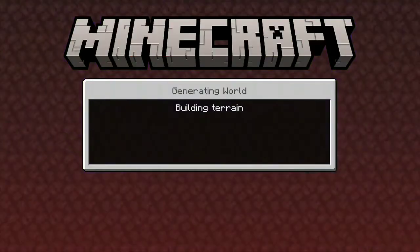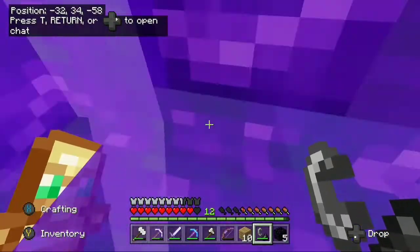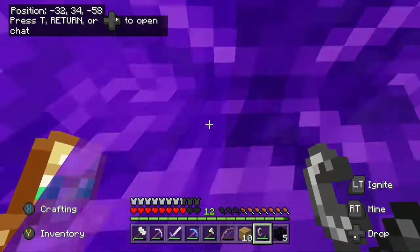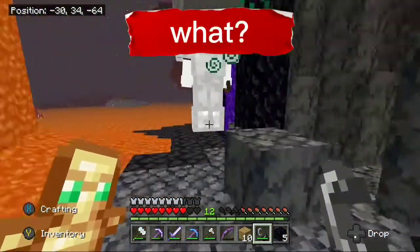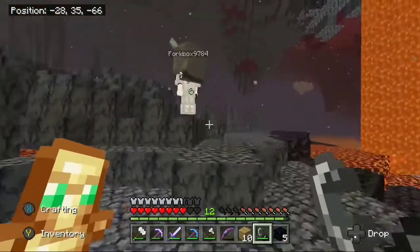It just looks so gross. Is there a nether spawn here? I'll see — I don't know, I can't see anything. Oh God, there's rounds in the nether. I can't see. Whoa! This is not a good spawn. It's the worst biome — it's the basalt deltas. Everyone hates it.